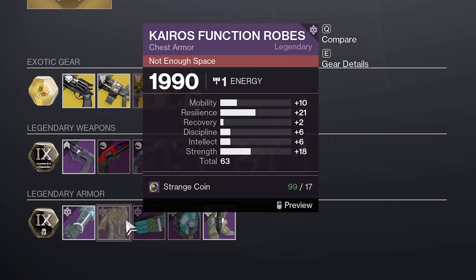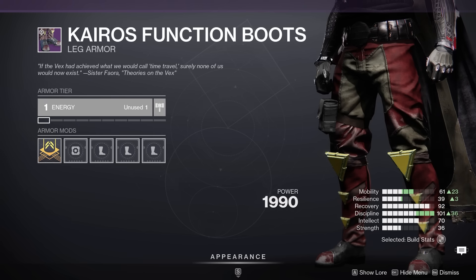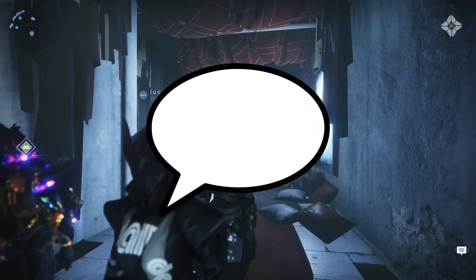Armor-wise, Warlock rolls have too much mobility. Likewise for Titan armor. Hunter rolls are all mid — only get if you need the fashion. As always, pick up whatever you don't have if the roll's been the way you got. Like, comment, sub.